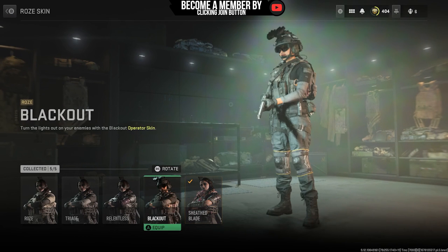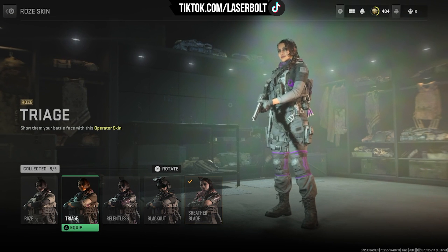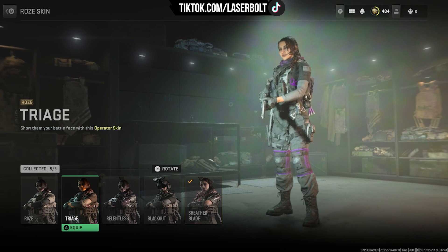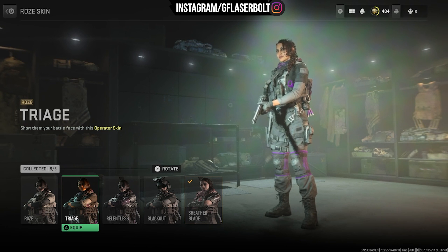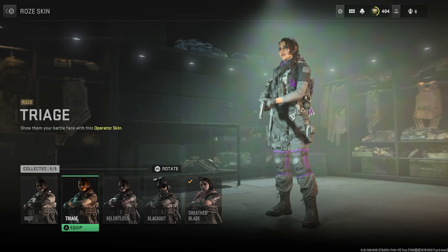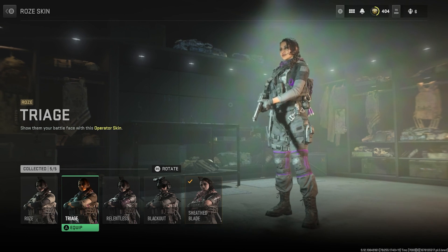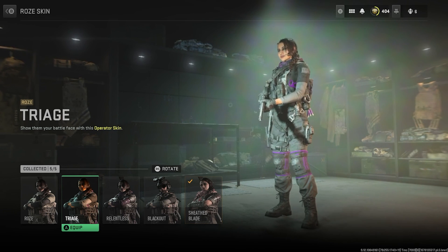The next one, guys, is what you probably are going to want to grind if you don't have it — and that is the Triage skin. You guys will be able to get this once you complete Black Mous Tier Two — Return to Sender. This is the poppy farm one where you gather items. Now the dead drop has been moved to the Satti Cave, which is pretty deadly if you're not ready for combat, but once you complete that you get this amazing skin. If you guys are new to DMC, imagine all the different skins you'll still be able to get.